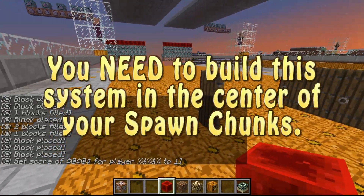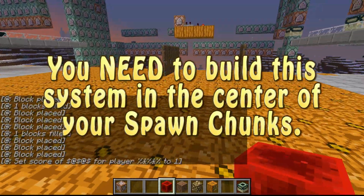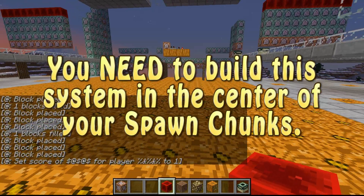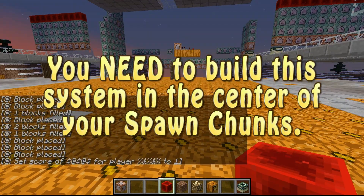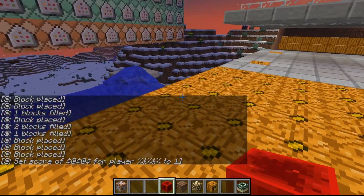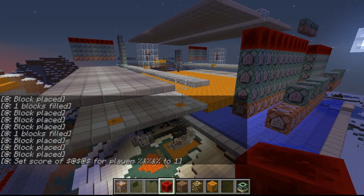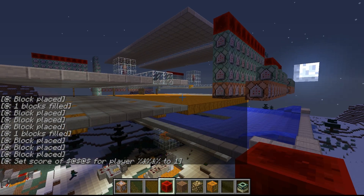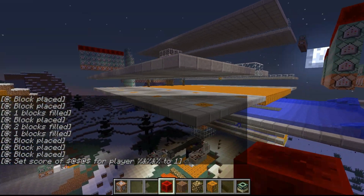The last reason you might have golems spawning up in the doors is not being in your spawn chunks. I'm not going to explain how to find your spawn chunks in this video, but I've promised in the comments that I would cover it, and I will make a video showing how I find my spawn chunks — it's actually quite easy, just a three or four minute video.